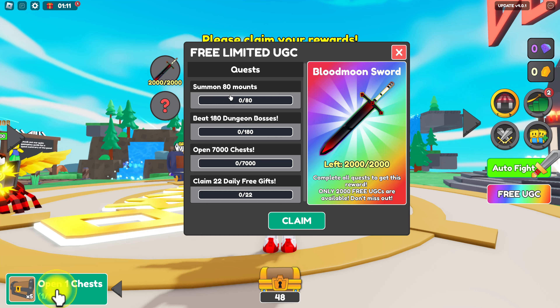First thing is summon 80 mounts, so you have to basically buy 80 mounts. Beat 180 dungeon bosses, open 7,000 chests, and claim 22 daily free gifts.